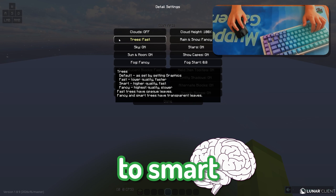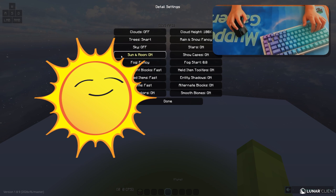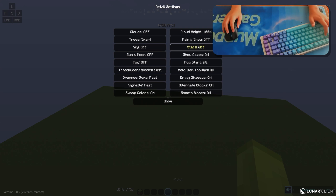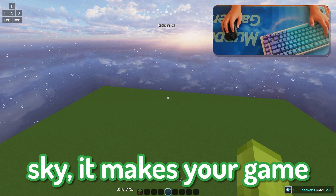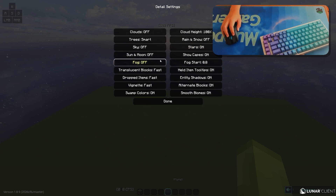You want to turn off clouds. Set trees to smart or fast if you have a crappy computer. Turn the sky off. Turn sun and moon off as well. Turn the fog off. Turn rain and snow off. And turn stars off if you have a hopeless computer — stars basically removes the sky, which makes your game look really bad, but in return gives you a huge FPS boost. Slow down or pause the video if you want to copy these settings.